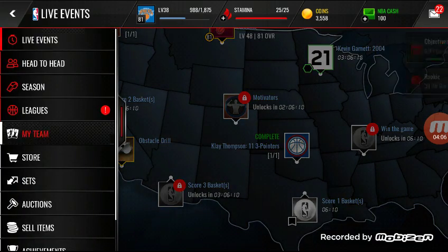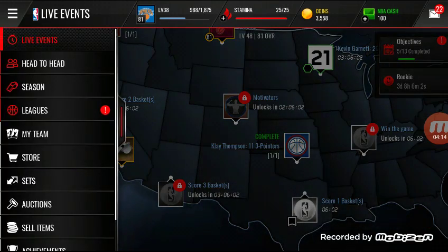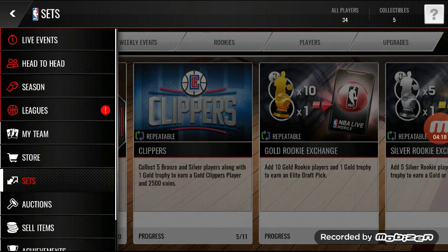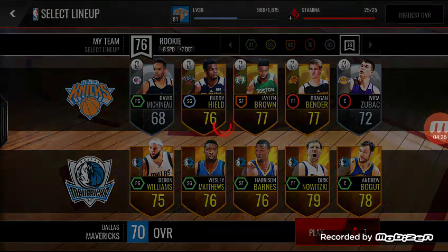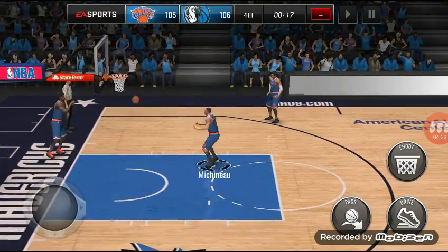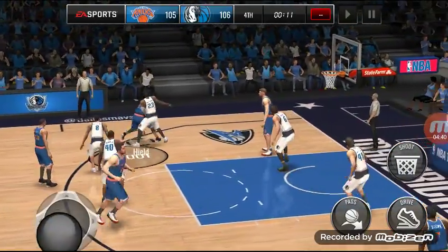He's not better than the center I have, so I could go sell him maybe. Anyways, let's go play — it's a full gold lineup versus a gold and silver lineup. Let's give it to Buddy Hield because he's my boy and he doesn't miss. Let me back up.